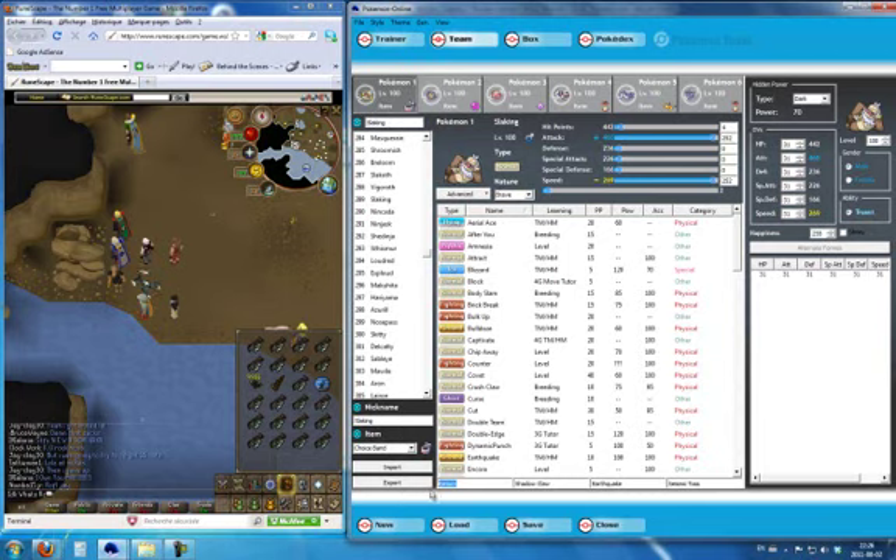His moves are: Return, a STAB move — only type so it's double damage. Shadow Claw, because Return doesn't affect Ghosts but Shadow Claw is super effective against them. Earthquake against Steel types who are resistant to Normal attacks.